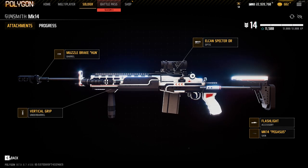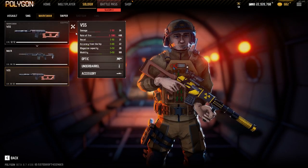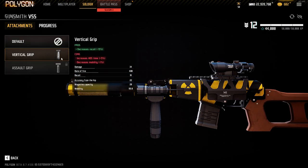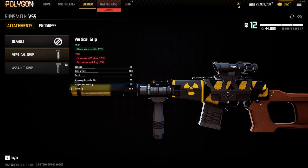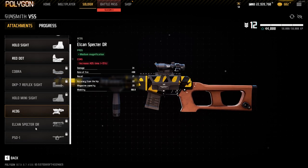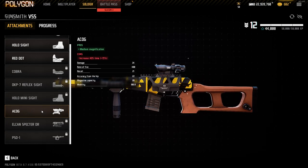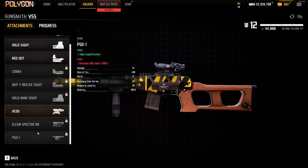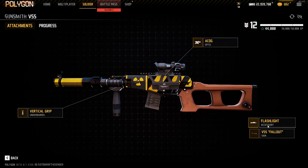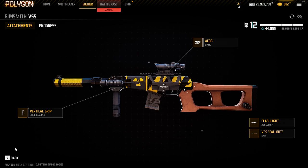Then we have my favorite gun in the game, though it's not really a meta choice — it's the VSS. It's just the most unique gun in the game and the only suppressed gun. I use the Vertical Grip because I'm tapping this gun really really fast, so having it is really nice. I use the ACOG — there aren't many choices, but the ACOG, L-cam, and PSO are options. The PSO just takes up the whole screen so I wouldn't recommend it. I also use the flashlight to help locate my hip fire.